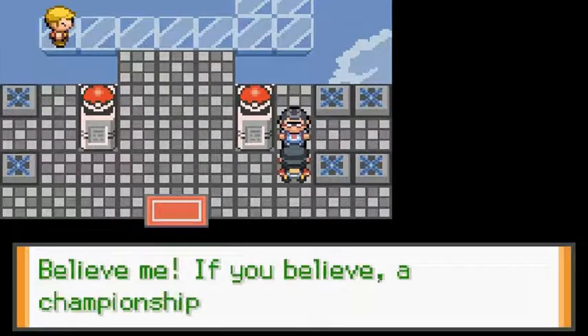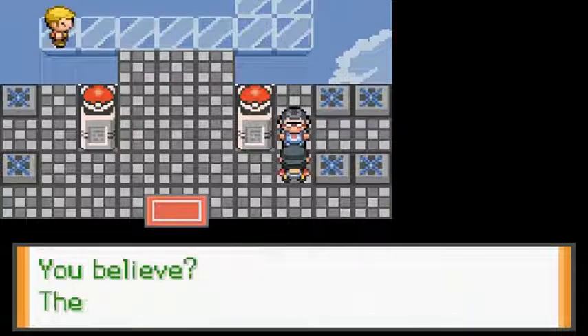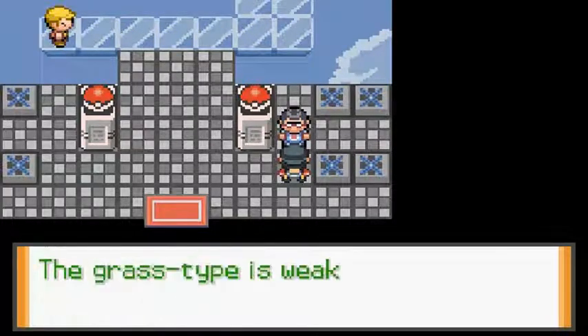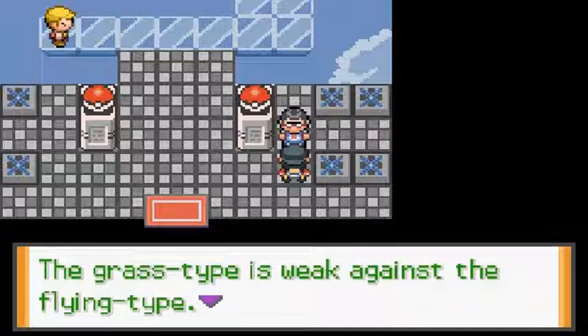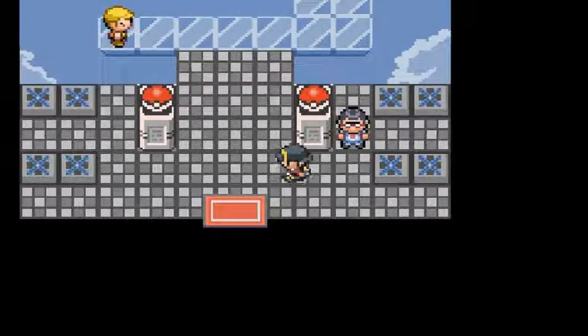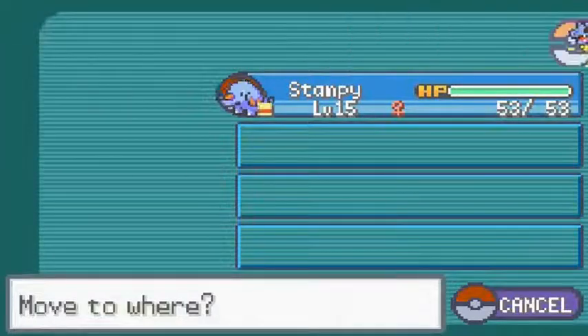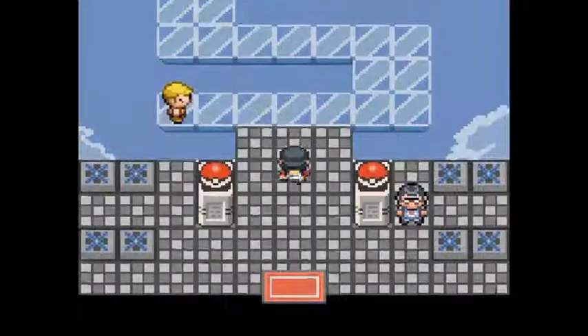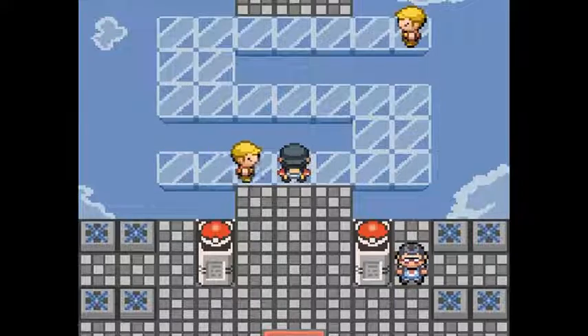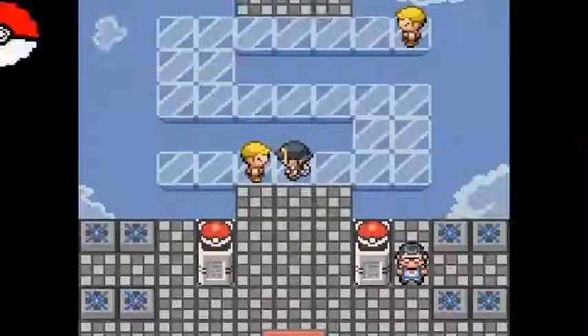A trainer gives some advice: if you believe a championship dream can come true, then listen — the grass type is weak against a flying type. Keep this in mind. Those were humble words from a humble man. So what I'm going to do is go with Erwin and we're just gonna be going through everybody. Those clouds are supposed to simulate clouds right there. Let me see if you're good enough to face Faulkner.